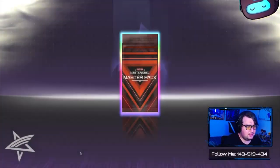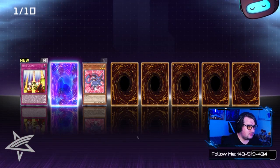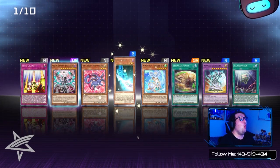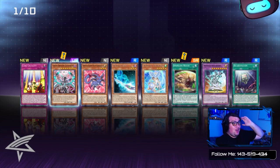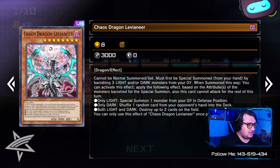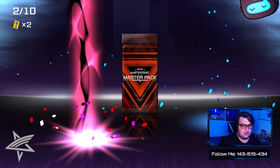We've got a Rainbow Pack to start off with. Come on, give me something good! All right, starting off strong — I've got Magician's Rod to eventually build Dark Magician. Wow, so many Royal Finishes too. That's a good start. Chaos Dragon Levianeer, which is really nice for Blue Eyes.